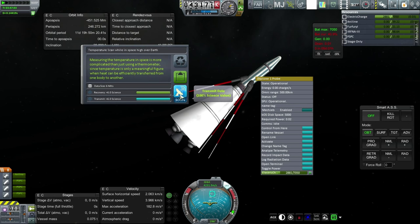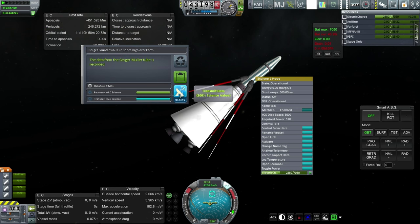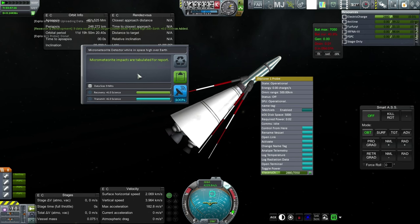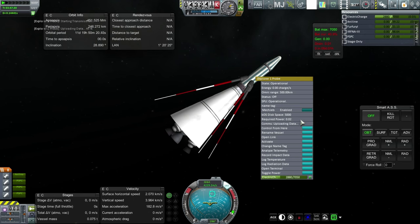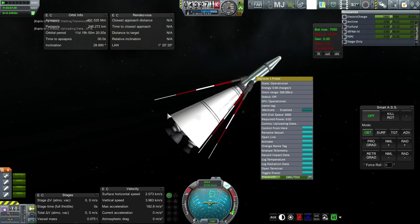We should be high over the earth now. Log temperature — yes, high over the earth. Transmit data. Very good. Log radiation data — Geiger-Mueller tube recorded. Go for it. Impact data — micrometeorite impacts. And finally, telemetry data. We get less for the telemetry, but that's all right.